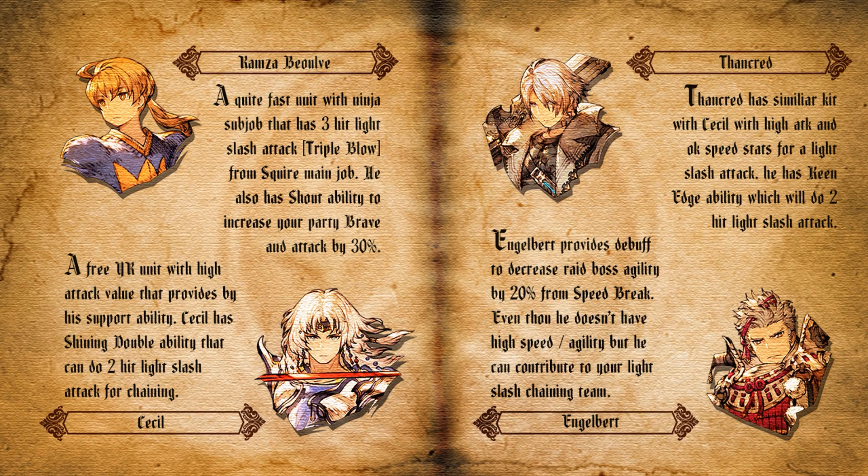The third light slash unit is Sankert. If you don't have him from the first collaboration, you can get him for 15,000 tokens from the workshop. Sankert has a similar kit to Cecile with high attack and decent speed for a light slash attacker, and has a Keen Edge ability that does a 2-hit light slash attack. So with Ramza doing 3-hit, Cecile doing 2-hit, and Sankert doing 2-hit, in one turn you can do a 7-hit light slash attack chain.